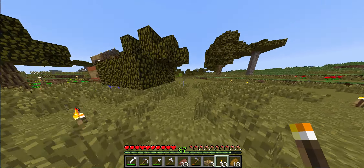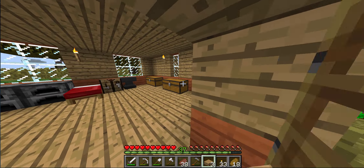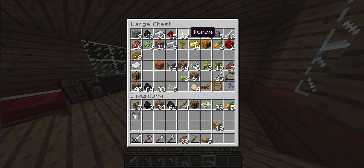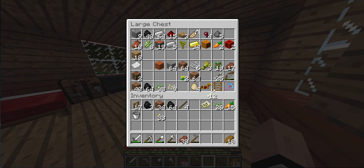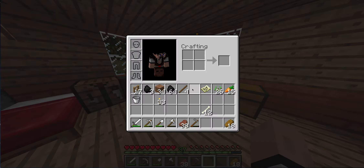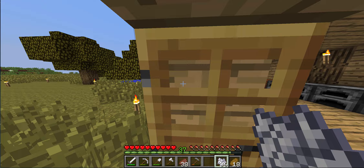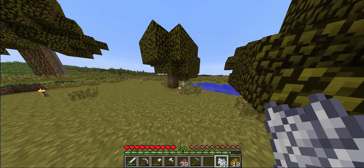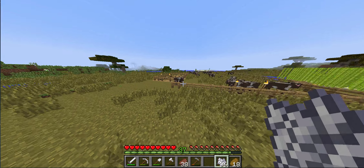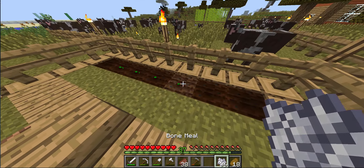I'm going to go see if I have any bones, and if I do, I'll bone meal some of those so that we can see some melons. We do have some bones. I'm going to check this chest — it doesn't look like we have any. We have a lot of cobblestone, that's good. I did hang up my armor because it was about to break. So let's just grow as many as possible.